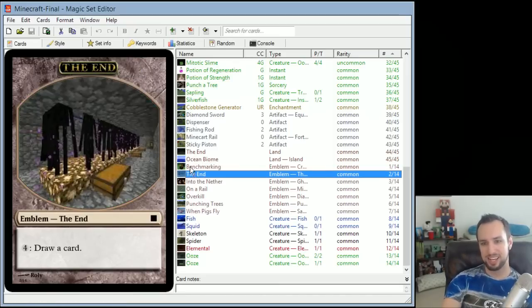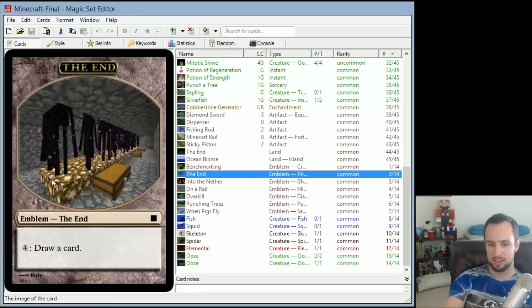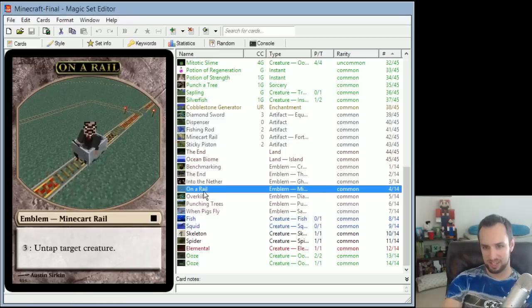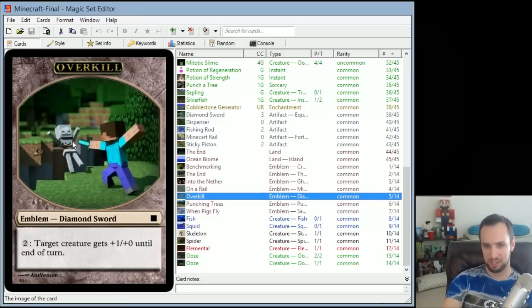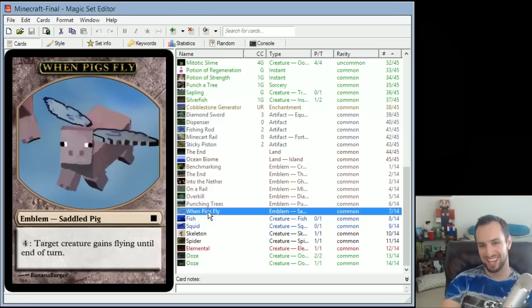So let me recap the achievements. Benchmarking is like you've got a diamond pickaxe and done a lot of crafting. The End is an enderman farm. Into the Nether is like you've got Ghasts everywhere. On a Rail is the rail system. Overkill is the diamond sword kill — this art is actually from a popular Minecraft animation I don't remember the name of. Punching Trees has a tree farm set up so you can quickly chop through them.